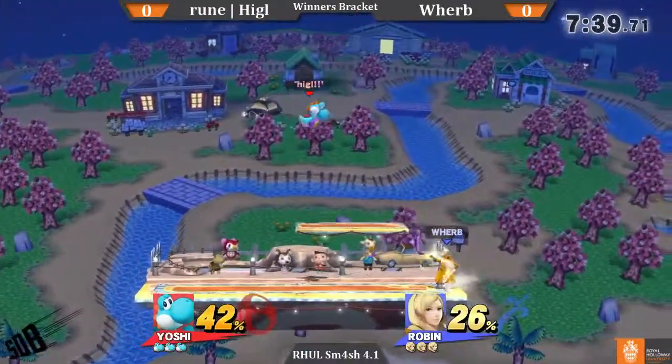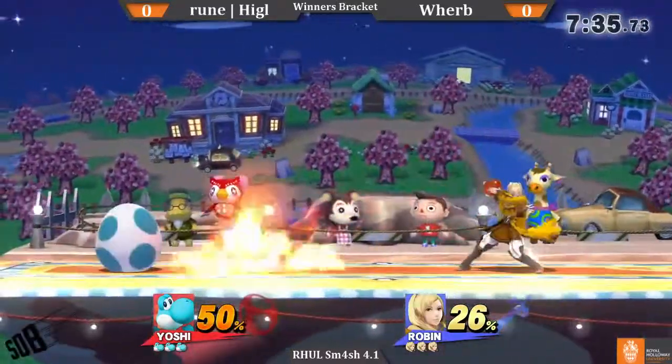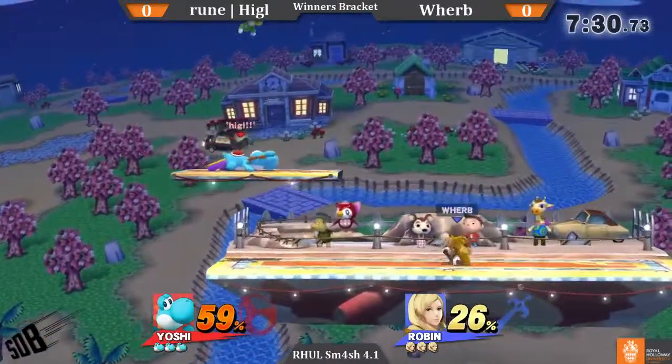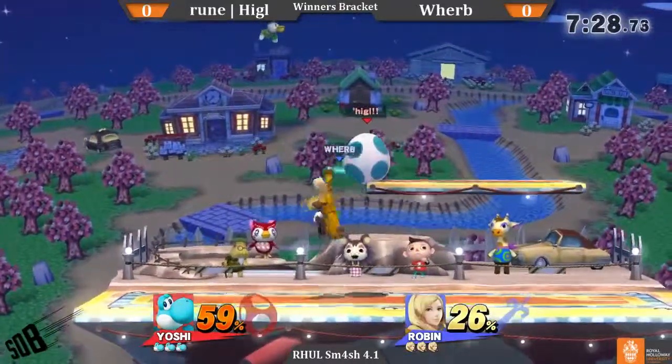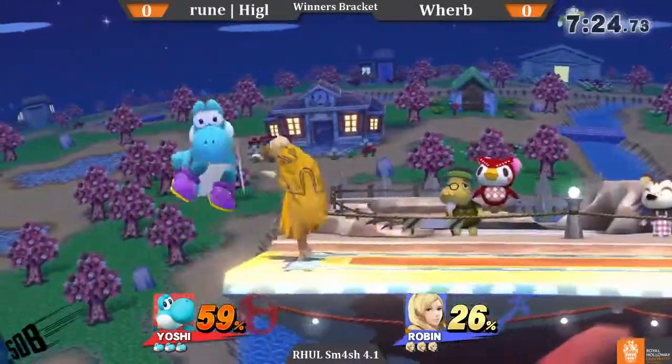Because of just how strong it is. It also goes through. It activates on shield - you can't shield it. You can basically jump over it, roll through it, or spot dodge it. That's it. Because if you shield it, Robin's just going to run up and grab you, and Robin gets a lot out of grabs.